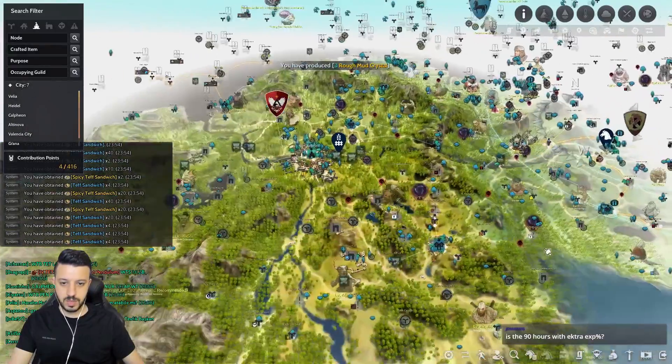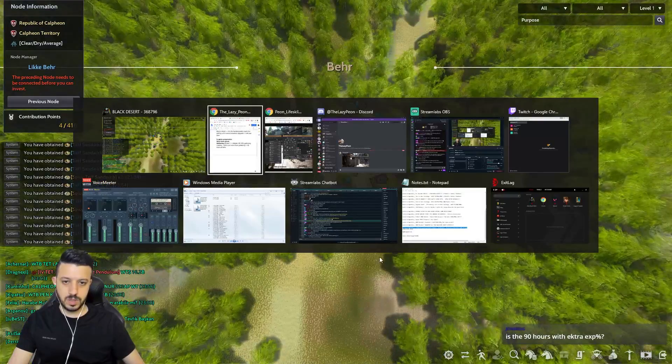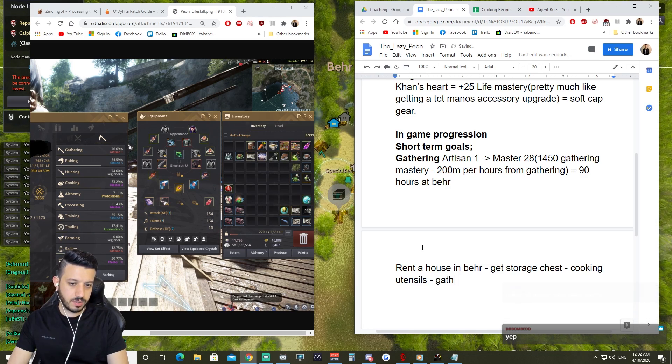Rent a house in Behr, get a storage chest and cooking utensils inside. Then gather herbs for XP. You will also be gathering meat — deer — for cooking materials, and gathering blood from deer or elk for Dark Pudding.